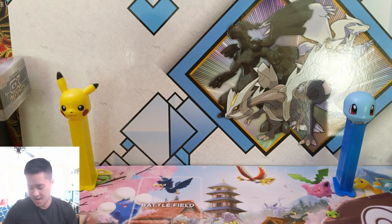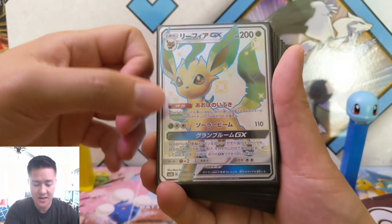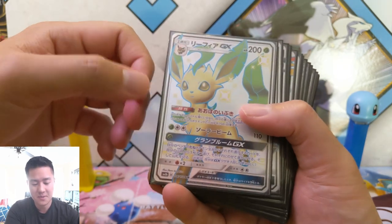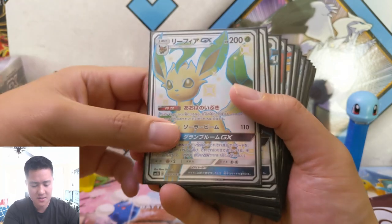Now we're going on to the big hits, and we're jumping off with an Eeveelution. We got Leafeon. Any kind of Eeveelution will always be really popular. The shiny variety is not too impressive though.